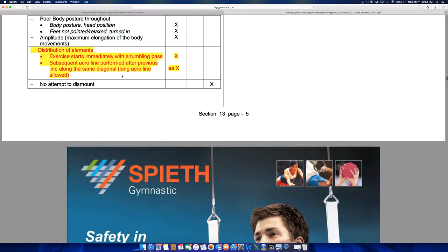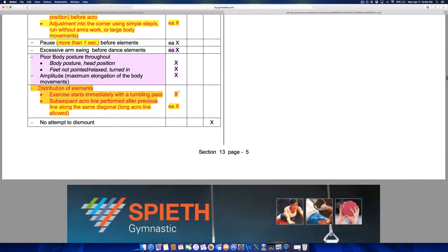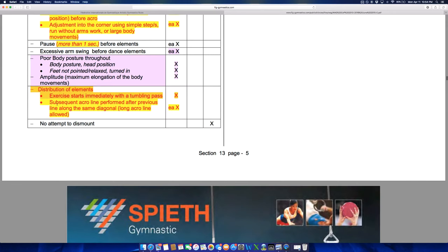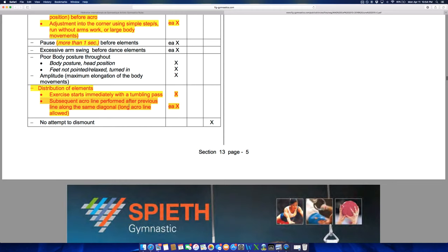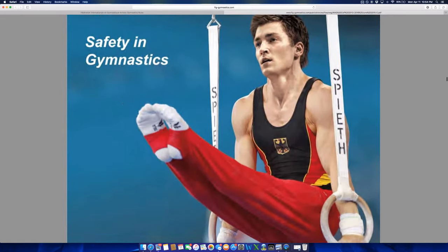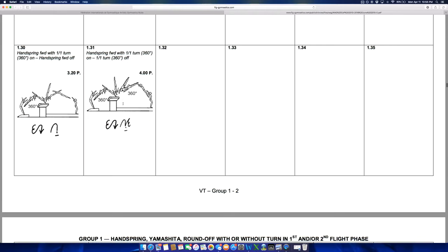Interestingly, if the exercise starts immediately with a tumbling pass, that's apparently a deduction — I wasn't aware of that; it must be on the newer side. Also, a subsequent acro line cannot be performed along the same diagonal as the previous line, meaning you have to move to another corner before tumbling back along the same diagonal — unless you're doing a Dominique Dawes-style long acro line, which no one really does anymore.